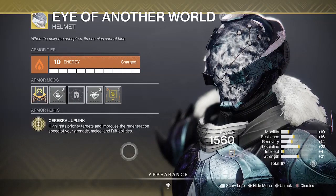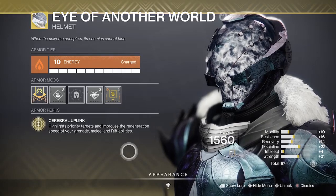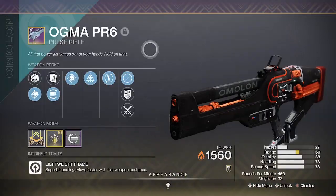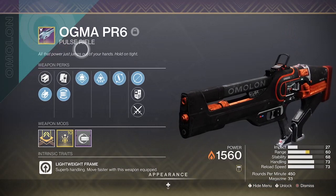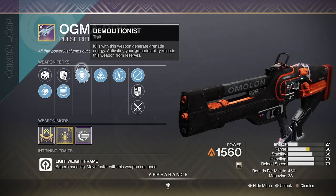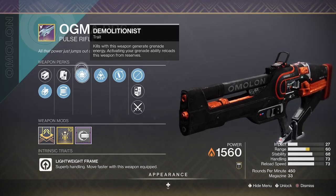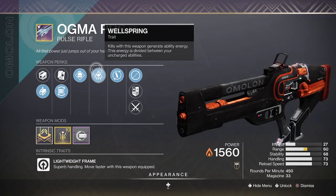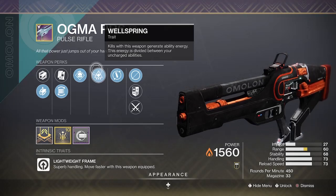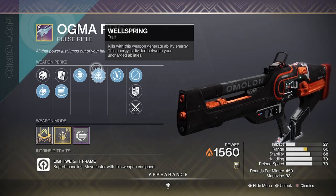We of course want to be using Eye of Another World — this will improve regeneration speed of our grenade, melee, and rift abilities. But this Ogma PR6 is just S-tier. Demolitionist and Wellspring is going to grant us increased grenade ability energy so we can be spamming turrets left, right, and center. It's going to take about three kills to get a full grenade charge, and this isn't the only weapon that can roll with this perk, but it is the most important.